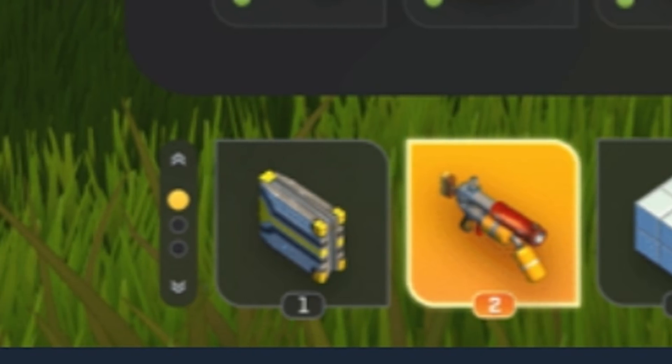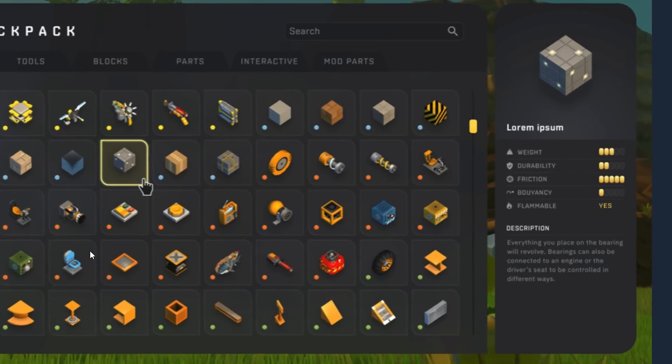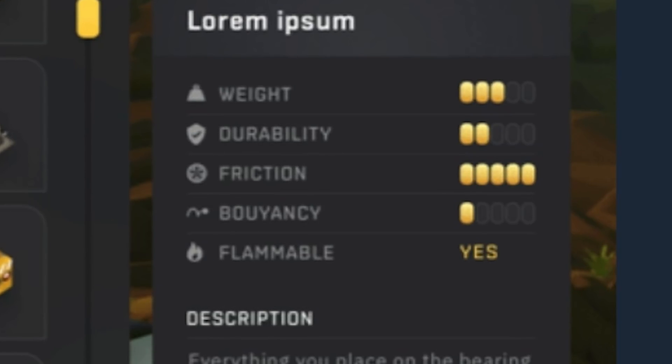The hotbar switcher on the side I think actually looks uglier than it does in the current version. I think a very minimalistic design with three little dots is more than enough. So if you take a quick look over to the right side, where it says weight, durability, friction, buoyancy, flammable...